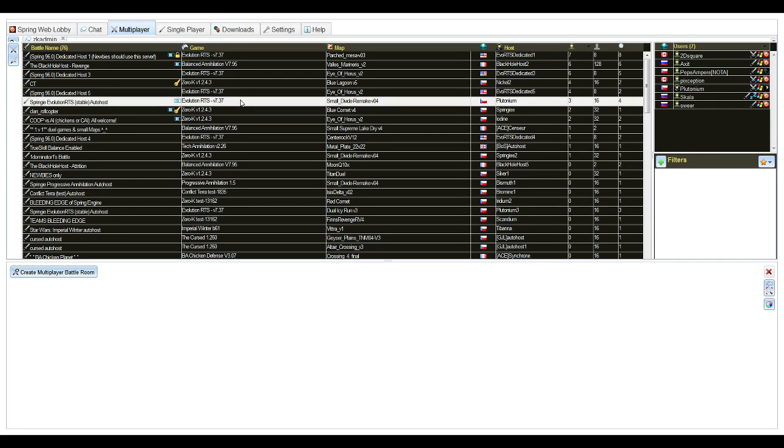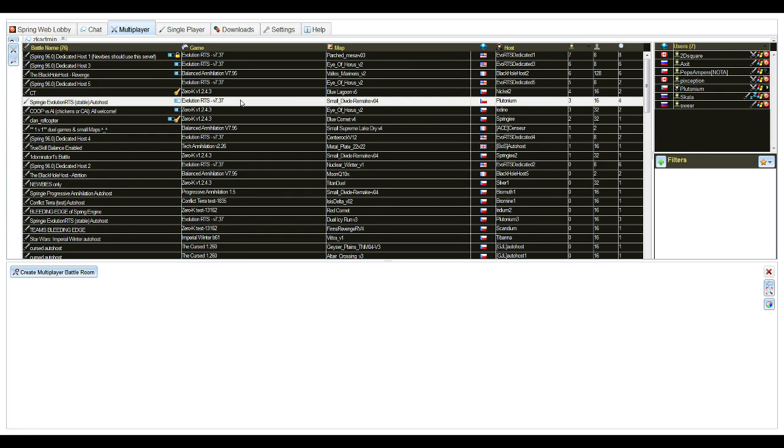Basically, I could put a link to all the lobbies in the forum. And in fact, I've thought about doing it. There are like four or five to choose from. WebLobby, NotLobby, 0kLobby — those are probably, in that order, the ones to go with for Evo. Yeah, I'd agree with that.